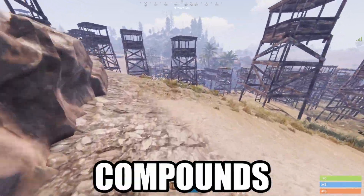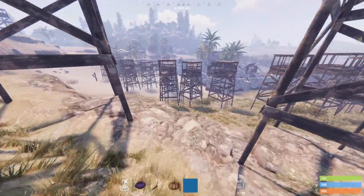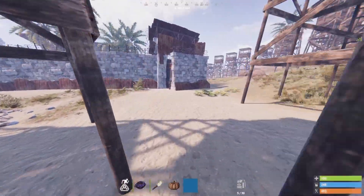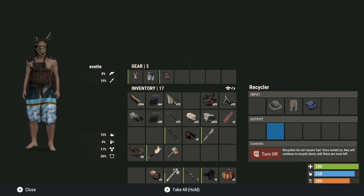Most Rust players are building their compounds wrong, and with just one ladder you can get into them. This compound in front of me is extremely accessible because of two things: they left their doors open, and they have that wall right there. Let's go over how to do this method, because a lot of people don't know about it.